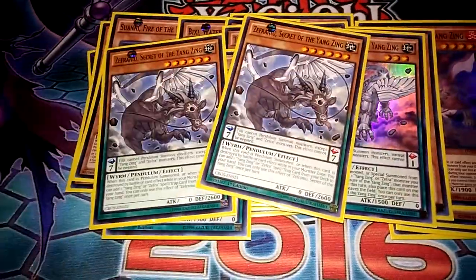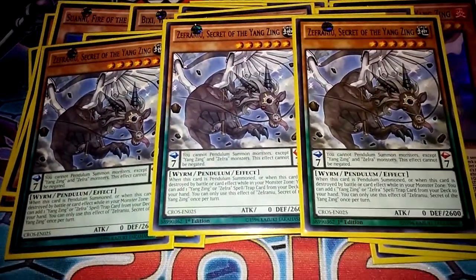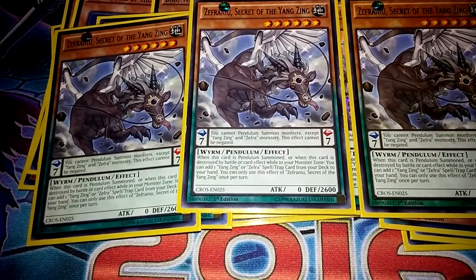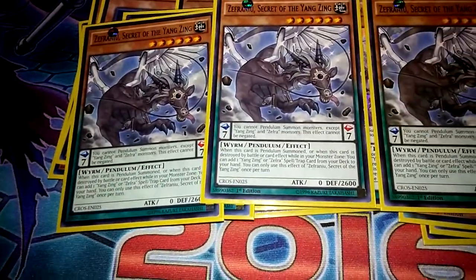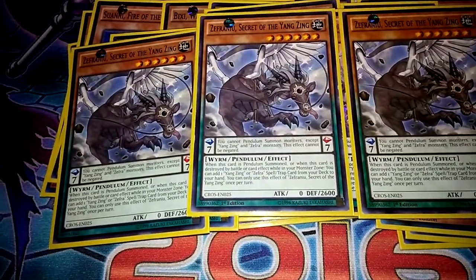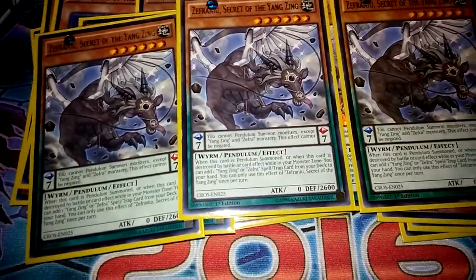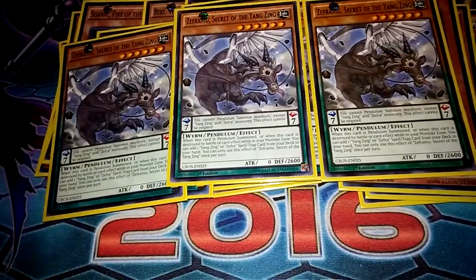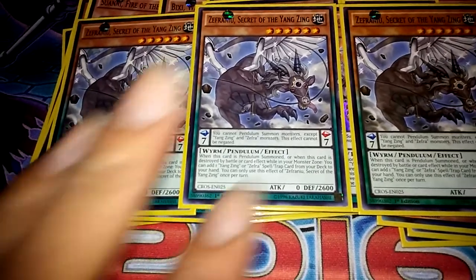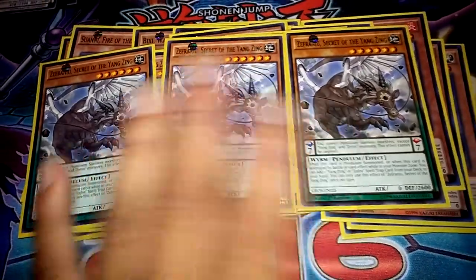The other pendulum is Secret of the Yang Zing — best card of the deck really — because when it's pendulum summoned or destroyed by battle or card effect, you can add a Yang Zing spell or trap. So you can add the Path, you can add the Creation, you can add the new one once you get it — which is the best thing to add, the Nine Paths or something like that. You can add it, and it's also a level six so you can do some nice level eight Synchros, which you bring out with Darkness.